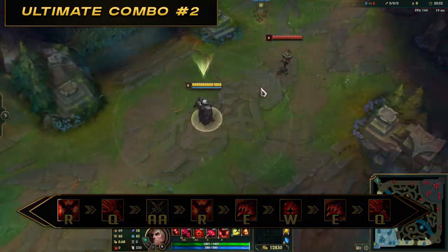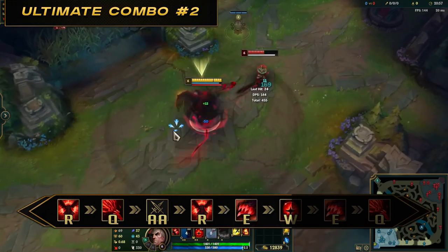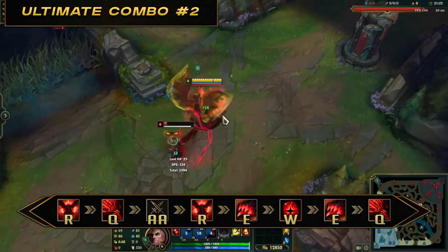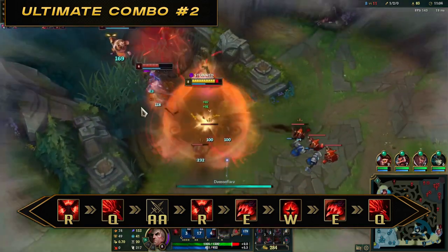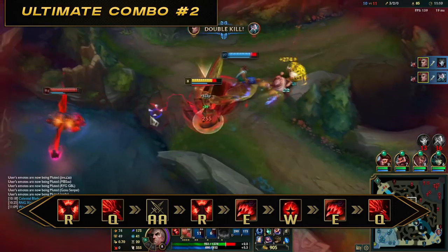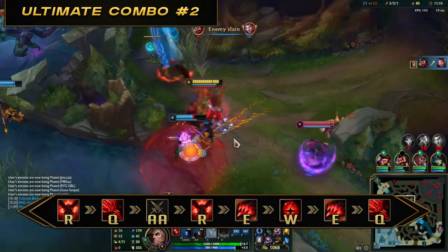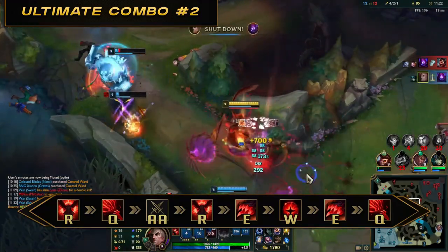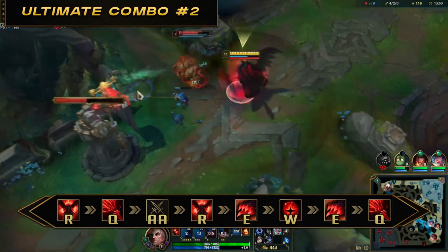Full combo number two: R1, Q, auto attack, R2, E, W, E2, Q. Against immobile champions, initiate with ultimate so Demon Flare is ready quicker. Once they are slowed from Demon Flare, it will be much easier to land E. We also take advantage of the 20% reduced cooldown on E while Demonic Ascension is active. Keep following the enemy so they remain in your Demonic Ascension, spamming abilities whenever they are up. The key principle: your goal is to keep enemies as close as possible so they take maximum damage from Demonic Ascension — with both combos and good items, you have potential to 1v2 or more enemies.